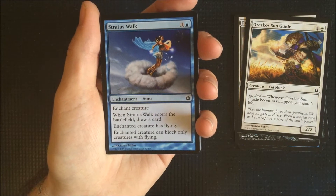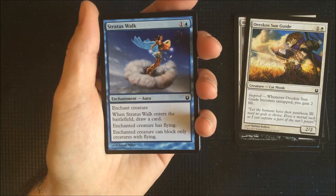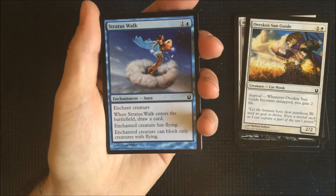Stratus Walk. When it enters the battlefield we draw a card, gives the enchanted creature flying, and can only block flying creatures.